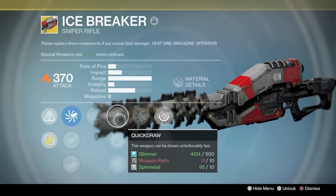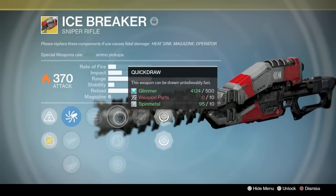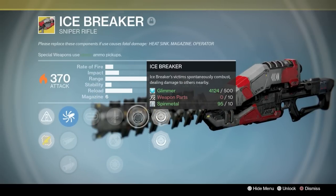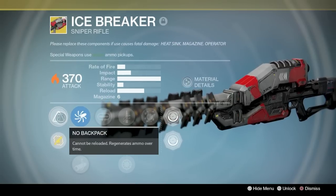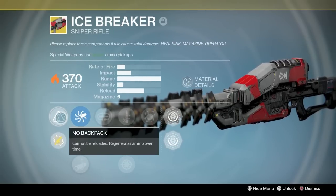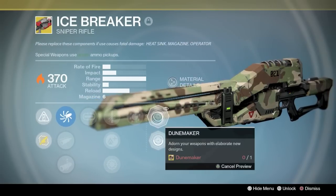The perks include Mulligan, and in the middle tree you will have Quick Draw, Lightweight, or Snapshot. Then you will have the Icebreaker perk, which is that victims spontaneously combust dealing damage to others nearby — and that is huge. The real reason everybody loves Icebreaker is that it regens ammo over time. Simply just an amazing gun.